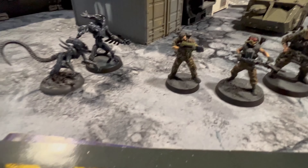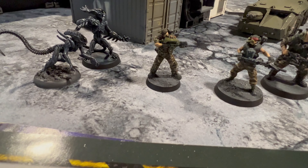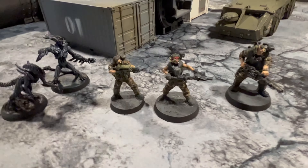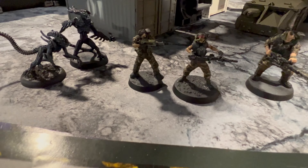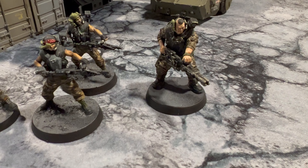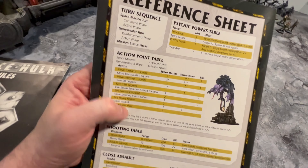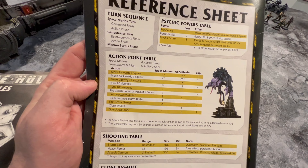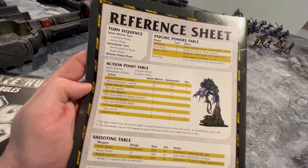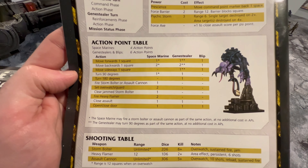For a Gene Stealer, instead of using a Gene Stealer I'm just going to use regular Xenomorphs. I have a Warrior and a Gorilla Alien — they're just going to be considered as Gene Stealers. Instead of a Storm Bolter, I'm going to use a Colonial Marine with a Pulse Rifle. Instead of an Assault Cannon, we're going to use Smart Guns — Drake and Vasquez. And instead of a Heavy Flamer, we have a Marine with a Heavy Flamer.